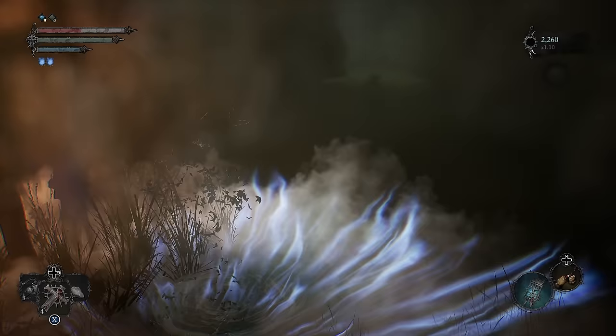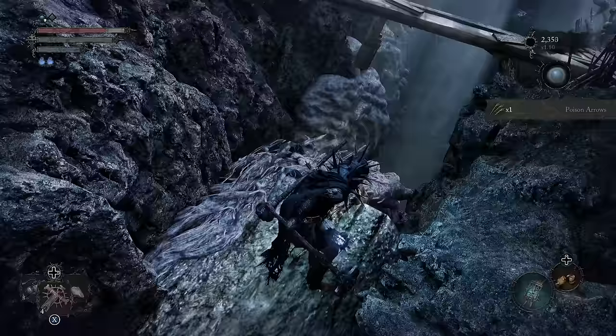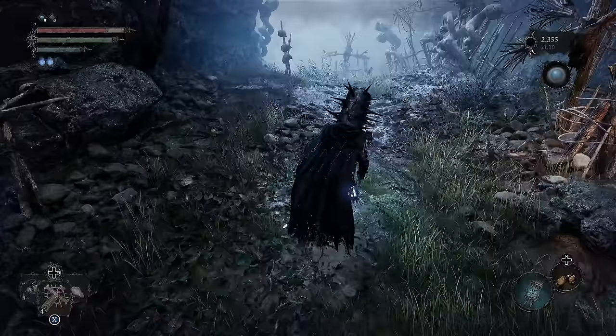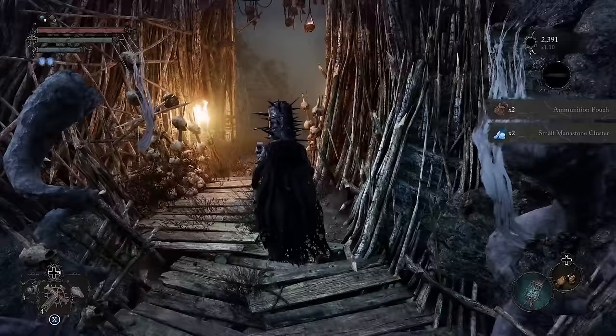Right here at the start, we are going to go Umbral and head along the right side here. This is going to get us access to some arrows. You can exit Umbral if you want, but it doesn't really matter. We're going to be doing some more stuff in Umbral in just a second anyway. So we'll grab that, kill him, cross the little bridge here.